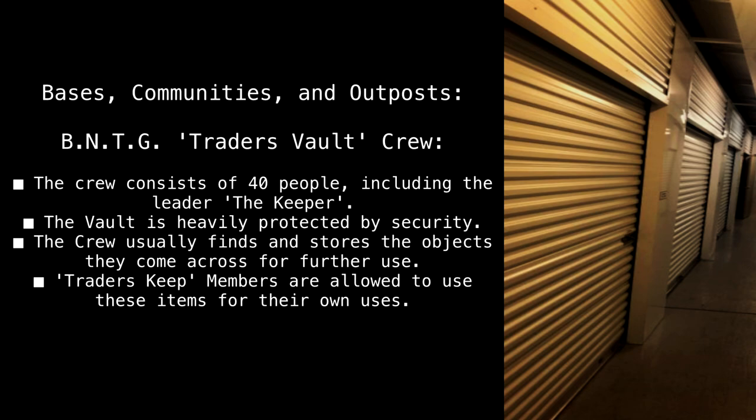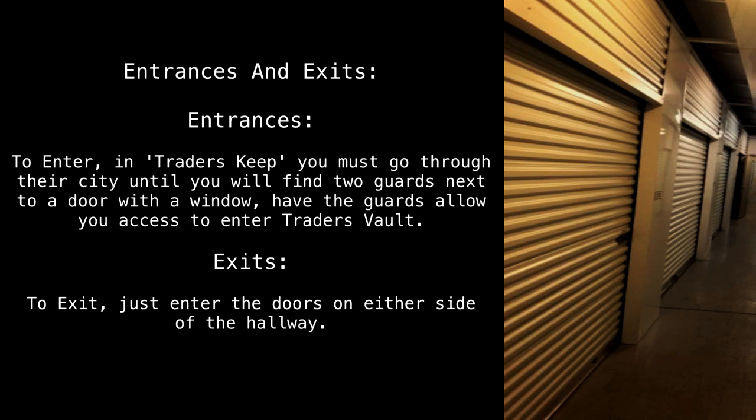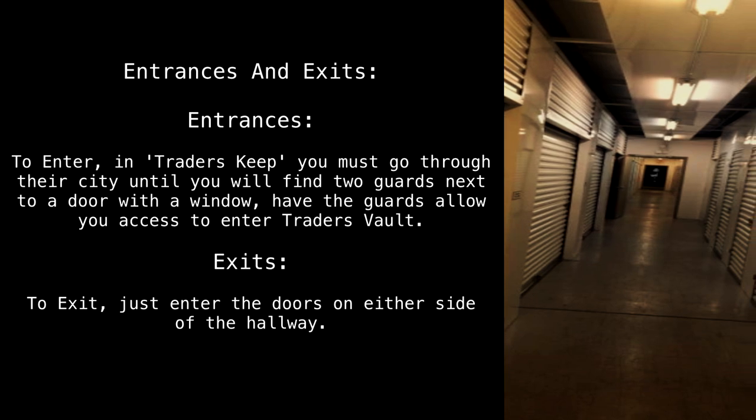Traitor's Keep members are allowed to use these items for their own uses. Entrances and Exits. Entrances: To enter Traitor's Keep, you must go through their city until you find two guards next to a door with a window. Have the guards allow you access to enter Traitor's Vault. Exits: To exit, just enter the doors on either side of the hallway.